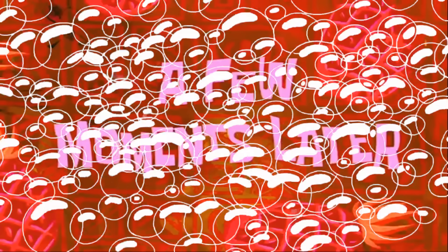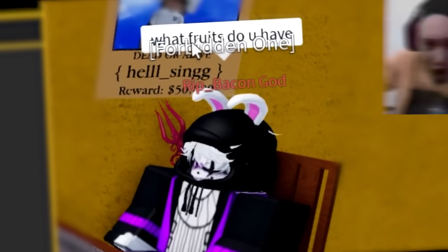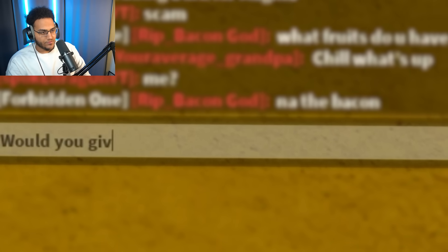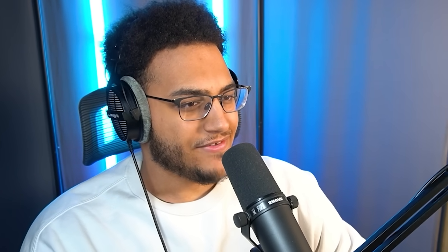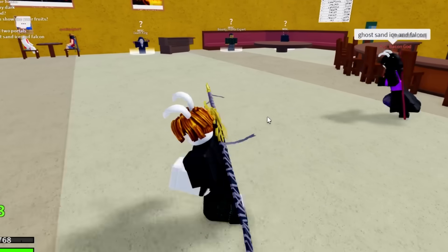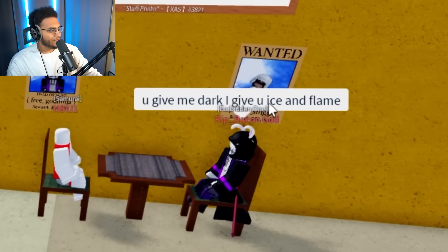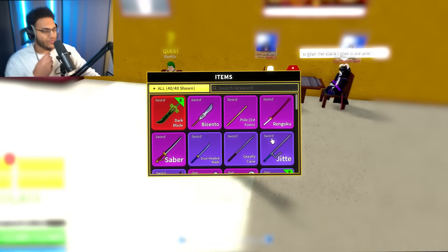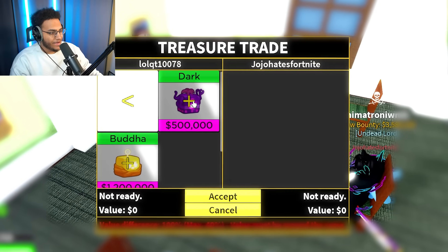A few moments later - okay, this guy's sitting in the chair right here. Let me go ahead and sit down and put up my dark. What fruits do you have? He offered up ghost - would you give ghost for my dark? Will you show me your fruits? He doesn't want my offer. He said he'd make me a deal: I give him dark, he gives me ice and flame. That's a trade down, but I would end up with more fruits - I'm gonna have to pass. Maybe I need another fruit in order to trade up to magma. We potentially got a trade - other player doesn't have space. We may have to change up our game plan.